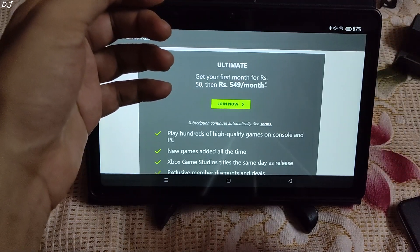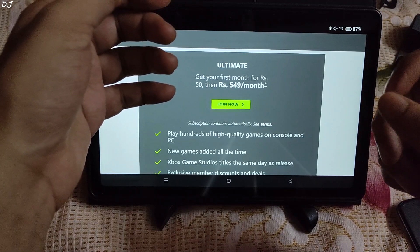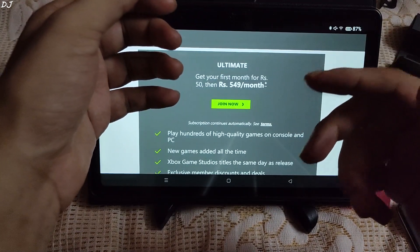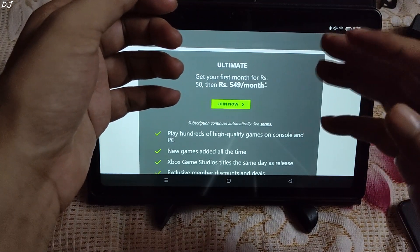Starfield is a highly anticipated upcoming title. This exclusive Xbox property will be released on 6th September, just 2 months from now, and it will be available on Game Pass Day 1 of its release. So using this $1 monthly trial, you'll be able to play the game at a very affordable price.